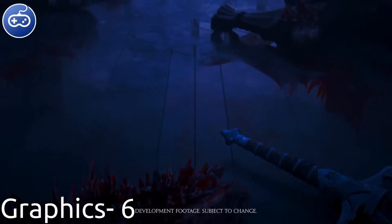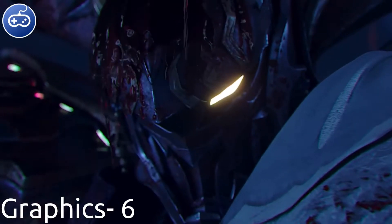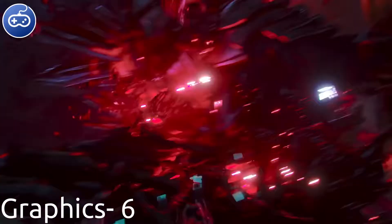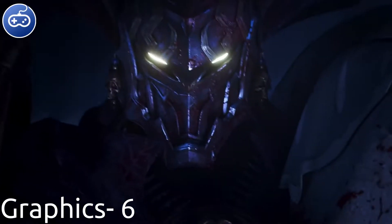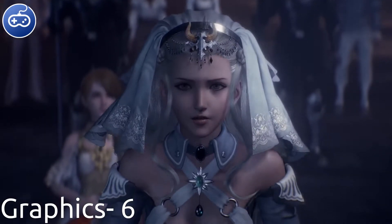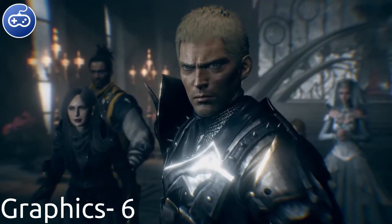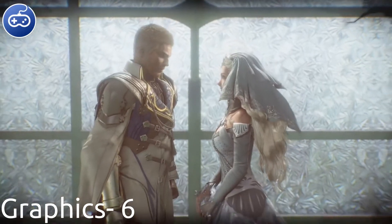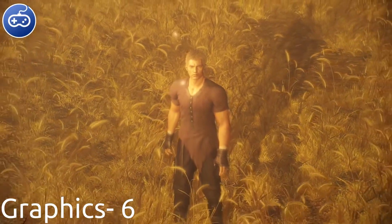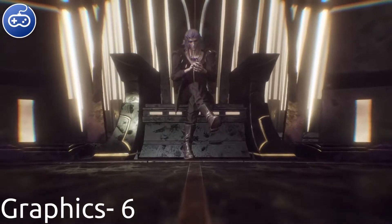We're here with another review and we're going to be looking at Stranger in Paradise: Final Fantasy Origin. For those that don't know how the review system works, we have five categories based on a 10-point scale — graphics, sound, controls, story, and value. This code was provided on the Xbox Series X by Square Enix.